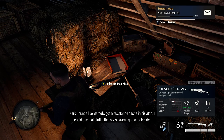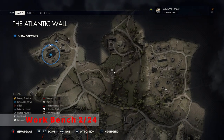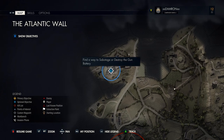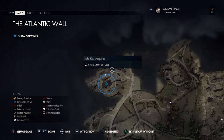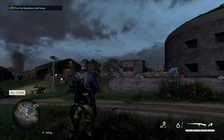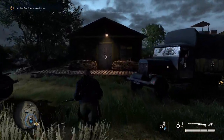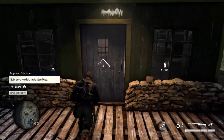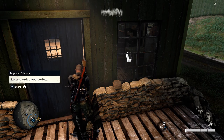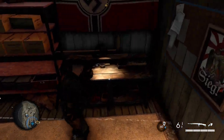Sounds like Marcel's got a resistance cache in his attic. Now work your way to the northwest section of the map — take out optional objectives as you go — until you reach the area where you destroy the gun battery. There's a small compound here with a safe icon on the map, which marks where we're going. Clear the enemies, then enter the locked area either with the armory key from an officer's body or by blowing the door with a satchel charge. In the back of the room is our next workbench.